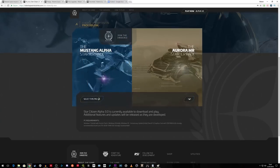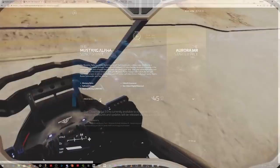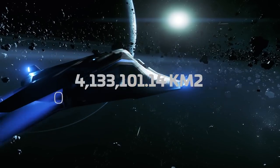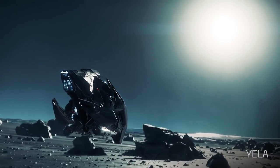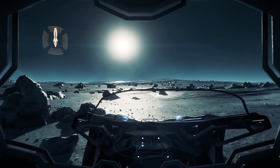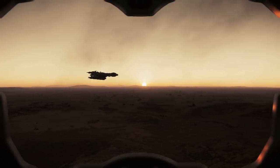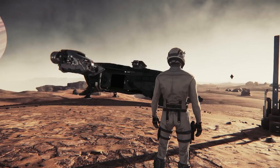The Mustang Alpha is getting a rework with updated looks and modeling changes. It's worth $5 more if you decide to upgrade it later, and you can do most things you could do with the Aurora MR. It can't equip missiles, but the ship is faster and doesn't look like a brick. There are a few other game packages available, but you can upgrade your ship later if you want — everything will be available in-game, so you don't have to spend any other real money beyond the initial game package.